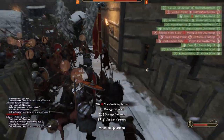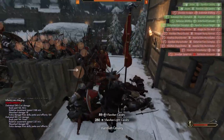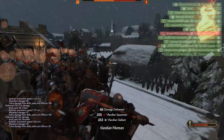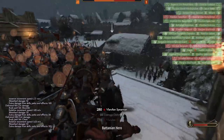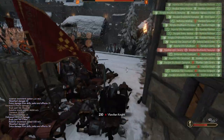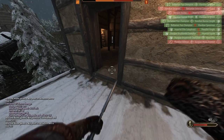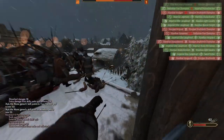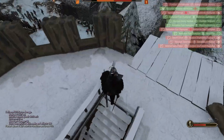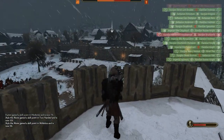Just do incredible damage to these guys — that guy looked away and I axed him. In this situation, you don't want to go back in where it's all crowded. Just sit at the edges and wreak as much havoc as you can. If you get overwhelmed, you might even jump off the edge of the keep wall — you'll probably suffer 15-20% of your health. You've also got to watch guys coming in behind you when you're on the wall. That group of archers down there is going to be an incredibly difficult obstacle — we're pinned against this wall and they're lighting us up with their arrows.